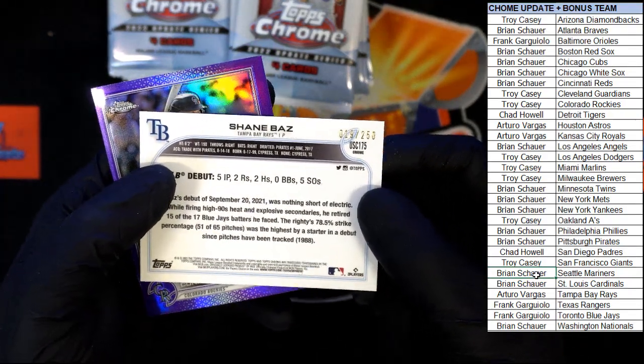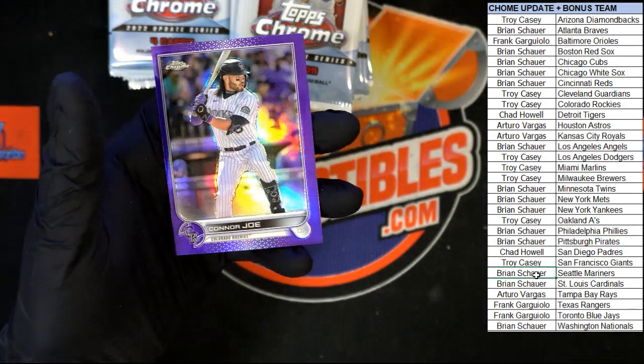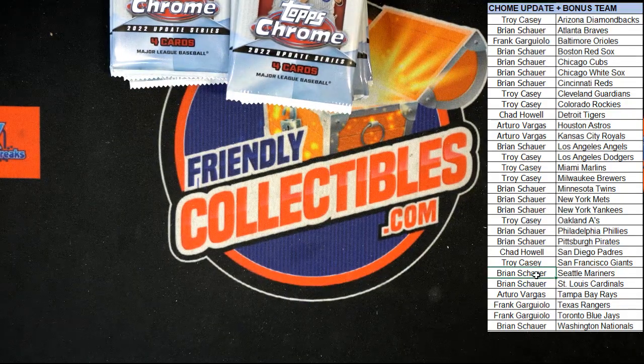That one is 19 of 250. Going to the Tampa Bay Rays, of course. Taro V and Connor Joe purple for the Rockies right after that.